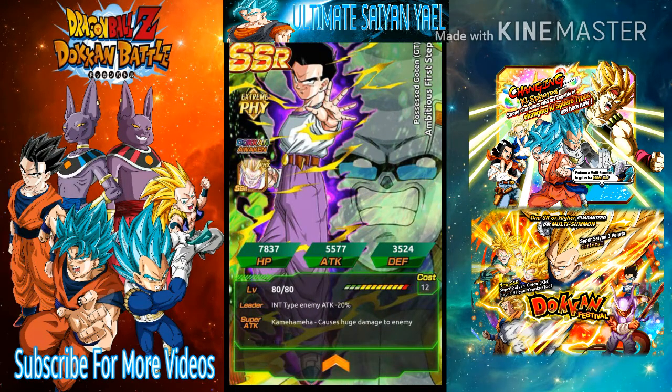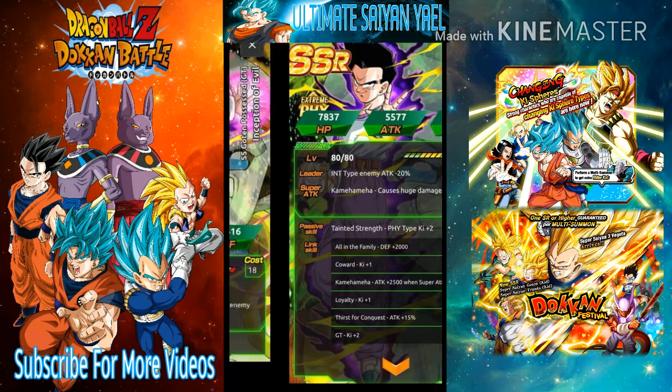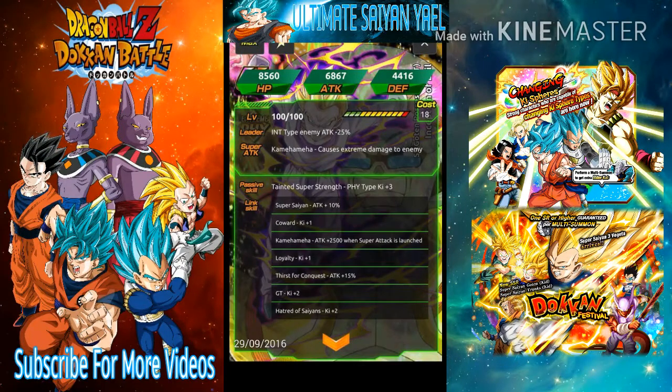Then we get Goten from the event — he is farmable too. This is the Goten possessed by Baby. He's INT type with enemy attack negative 20%, and his ability Tainted Strength gives Ki plus 2, making him good for a physical type team. He then awakens into Baby Goten, who causes extreme damage to the enemy — pretty awesome. His awakened passive, Tainted Super Strength, gives physical type Ki plus 3, increasing the Ki count.